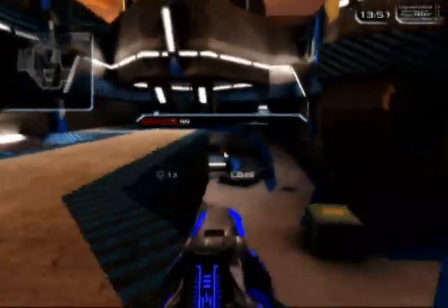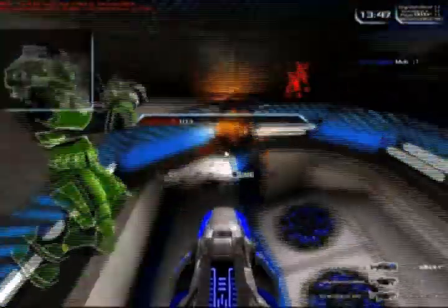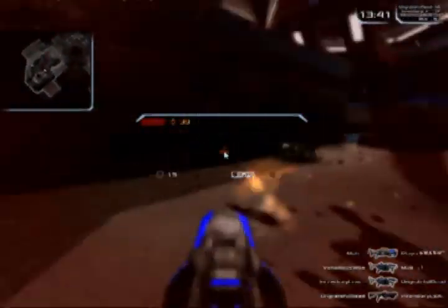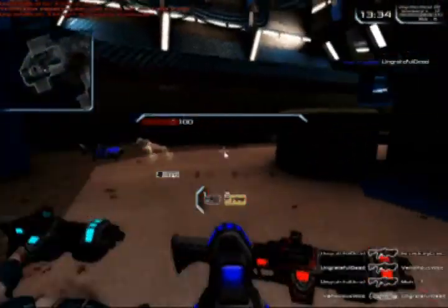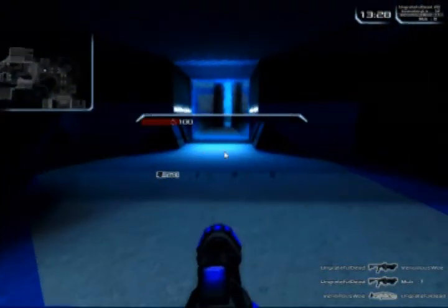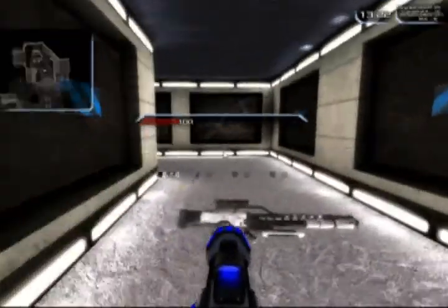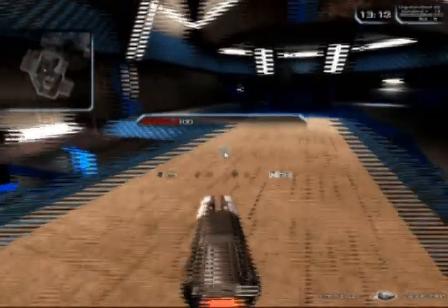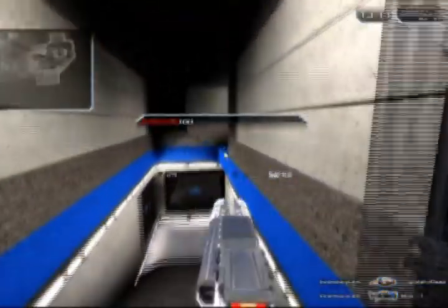Another thing you might notice from my last video is that I've changed some things around. The HUD now looks different — I put the health, armor, and ammo counters near the cursor so that I can see them a little better. Also, the gun sticks out from the center of the screen as opposed to the right. There's a full HUD editor and some other multiplayer settings that you can toggle and tweak — it's that kind of game.